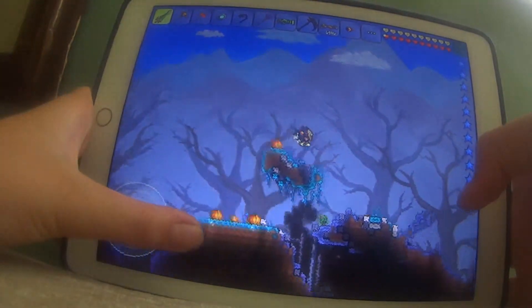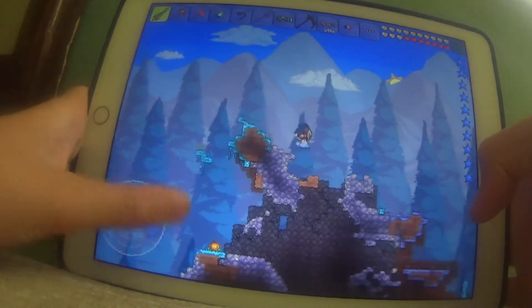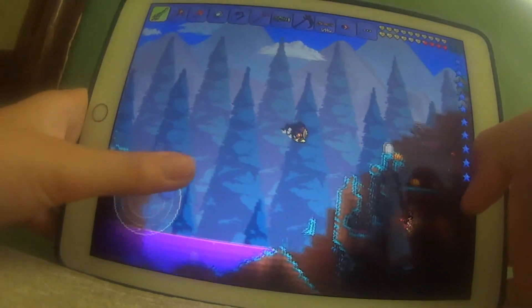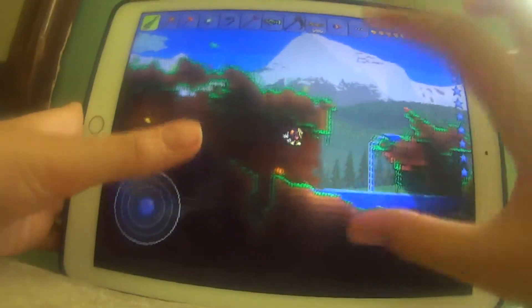It gives my Hollow slash Corruption kind of type thing. I shouldn't make it all Hollow because I want to keep my Hollow section and my Corruption section where I partly live. And here's my meteor biome — here's my thing that has the sky in it.